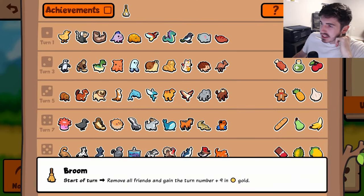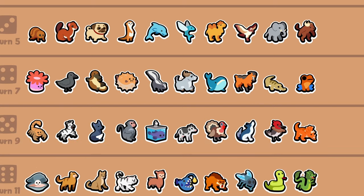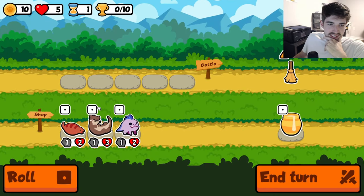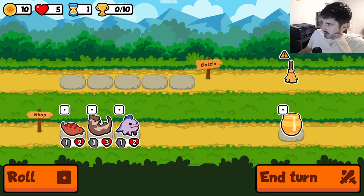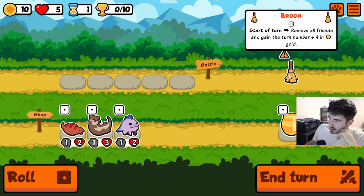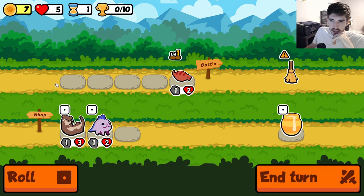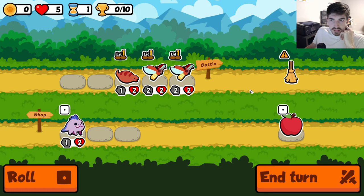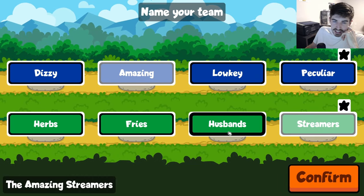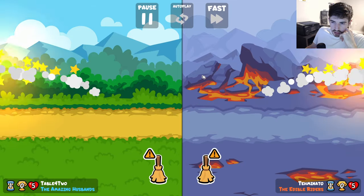Weird weekly we got here — we get the broom. Start of turn: remove all friends and gain the turn number plus nine in gold. I don't know what to think about this one, it's the Wacky Weekly pack. So I don't know what the caution sign is, I guess just to notify you that it's there. Remove all friends, gain the turn number plus nine in gold. We were just talking about this — generally speaking, it sounds like you just want to go the best units you can find at the time. I guess it's gonna be a little weird, but at least some amazing options.